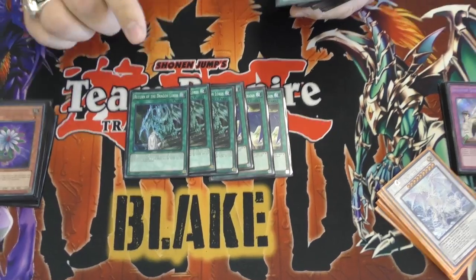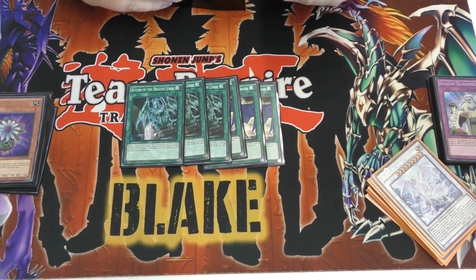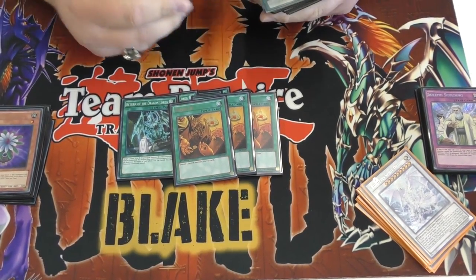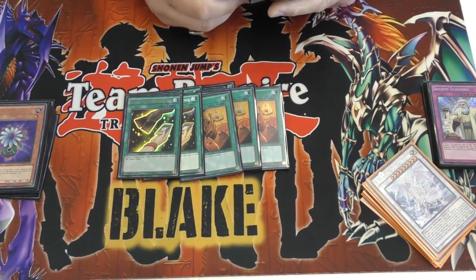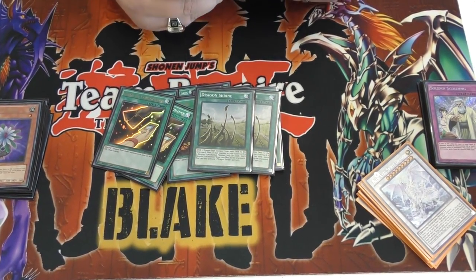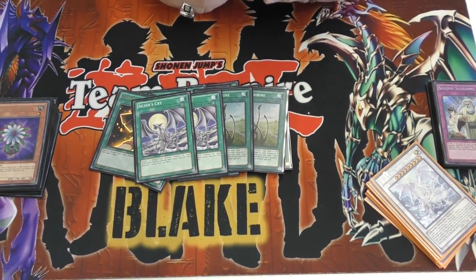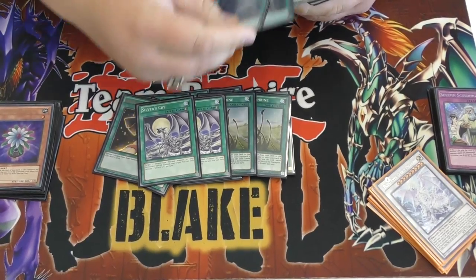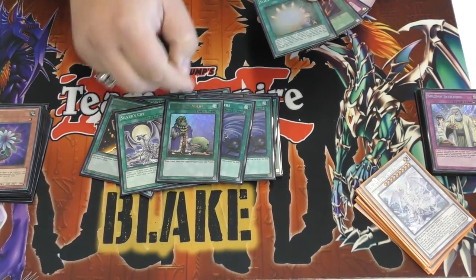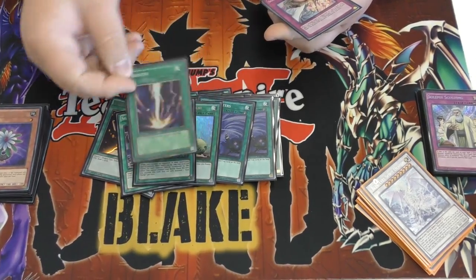Two Return of the Dragon Lords - this card is ridiculous. Monster Reborn. And then triple Trade-Ins. Two Card of Consonance just to give them more draw power. Two Dragon Shrines. Double Silver's Cry. And then two Twin Twisters. And then for the one-ofs: Upstart, Soul Charge, and Raigeki.